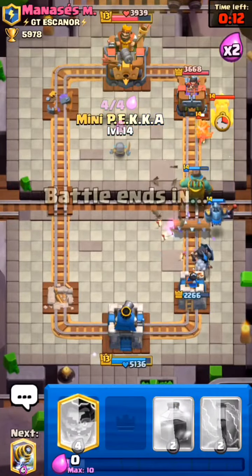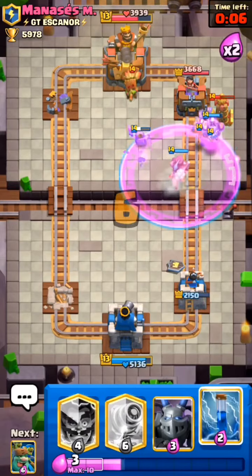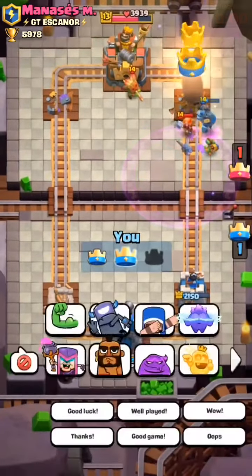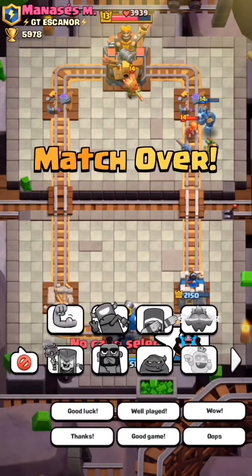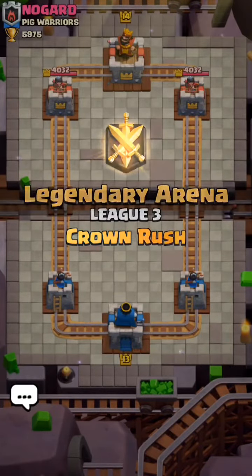I will use Mini Pekka in the middle and then I will Rage. Dark Prince is going to the tower and he is now out of elixir. Mega Minion and Dark Prince took his tower — that was really well played because we did a great comeback. Let's hop into the next match.